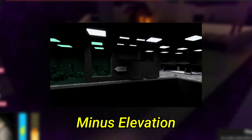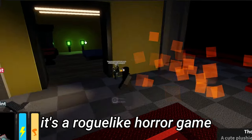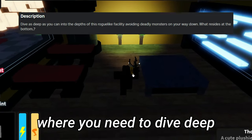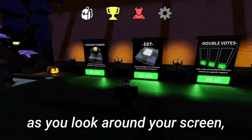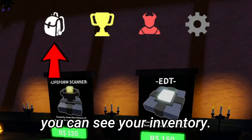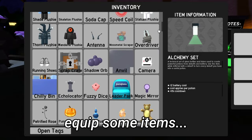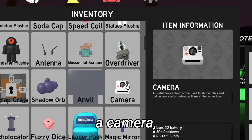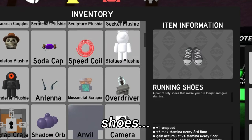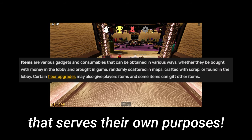Our next game is called Minus Elevation. This game is a roguelike horror game where you need to dive as deep as you can into the depths of a facility. Upon joining, you're in the main lobby. You can see the inventory button, where you can equip items ranging from a plushie, a camera, goggles, and shoes — many unique items that serve their own purposes.